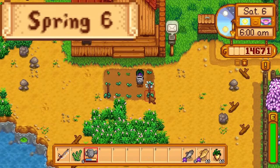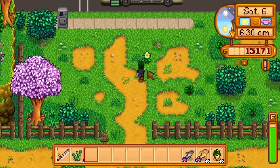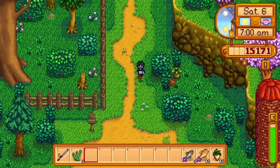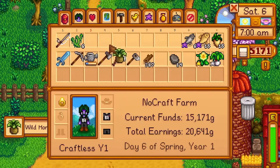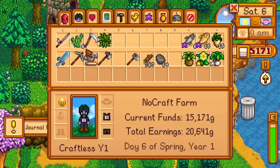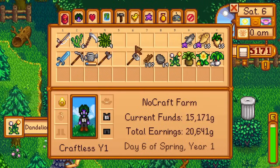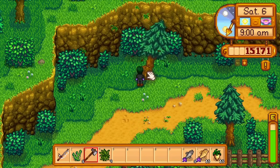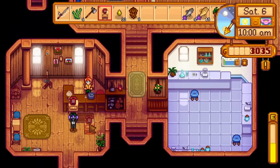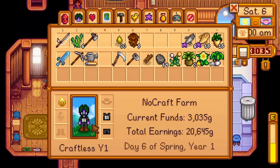Day six of spring. Today is my first day in the mines, but before that I have a wizard to see. I pick up a daffodil from the bus stop, a wild horseradish near Marnie's ranch, and visit the wizard. I skip the cutscene instantly, as I don't actually want to meet the wizard. I pick up a dandelion near the secret woods, then head to the carpenter shop. At the carpenter shop, I buy a telephone so I can ring Gus every morning at 6am to see what the dish of the day is.